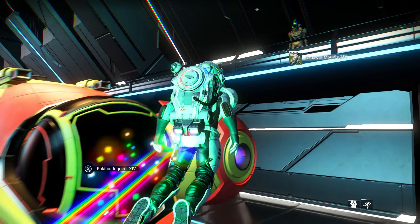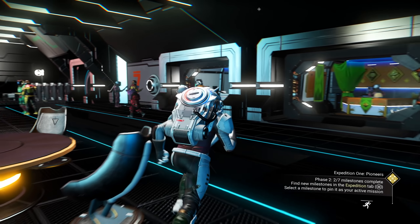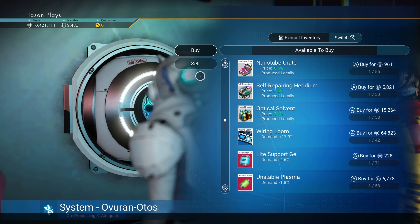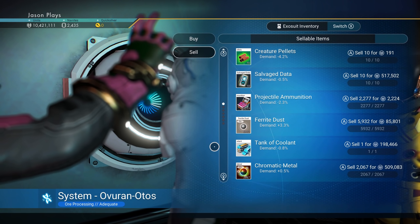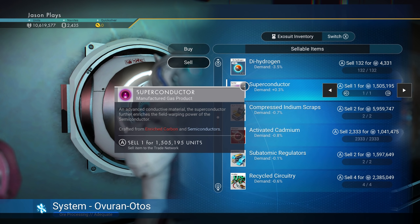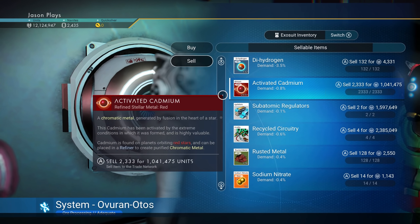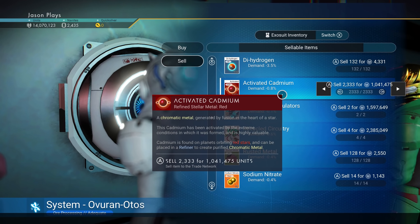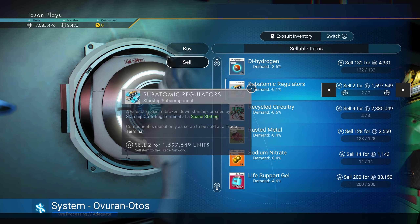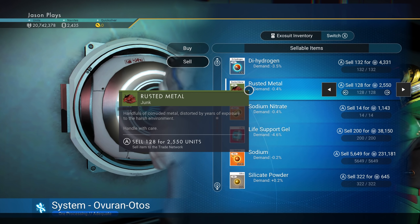While we're waiting for another pilot to come in, let's see what we can do with the things we just got. Let's sell some of this stuff. We're going to sell all the upgrade parts, like the tank of coolant — you can't do anything with that. We're going to sell the superconductor for one and a half million. Compressed indium scraps. Activated cadmium — we can turn that into a chromatic metal if we wanted to, but I'm going to sell it for the money. Recycled circuitry, rusted metal — we don't need this.